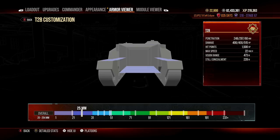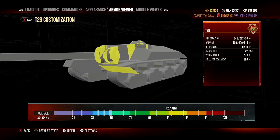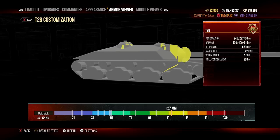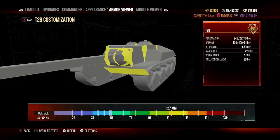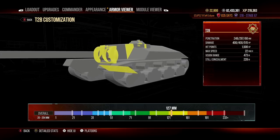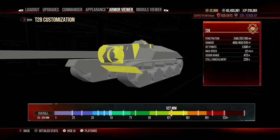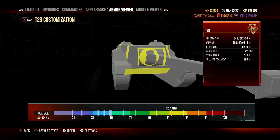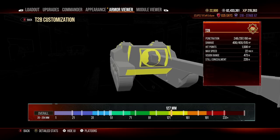It doesn't really have a lower plate issue — 127 millimeters on the lower plate which is very well angled, to the point that you're going to bounce rounds off of this from tier 10s. I'm not even joking — tier 10s bouncing off of this thing is quite common, especially when you're moving side to side and being a bit of a nuisance, which I highly recommend.